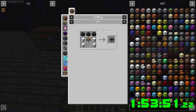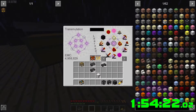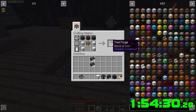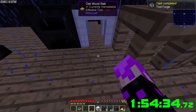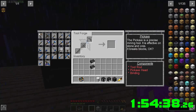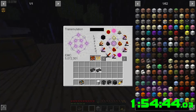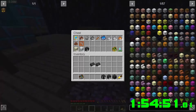Tool forge needs iron, seared bricks, and tool station. Let's get our iron — there it is. This thing is super expensive. There we go — tool forge! This is how you make better tools and upgrade them. Chuck all this in here, up to five million — nice.